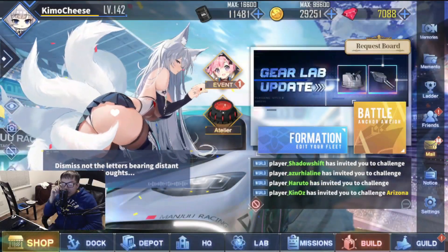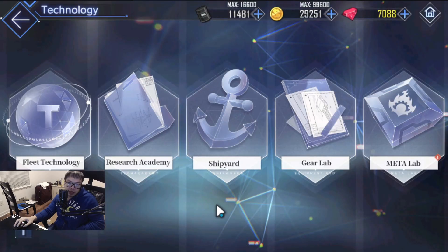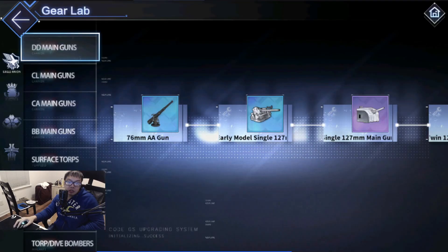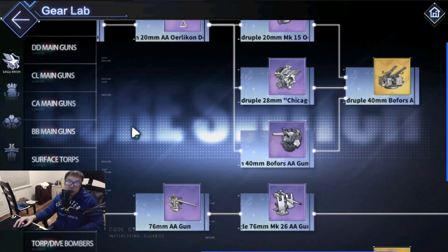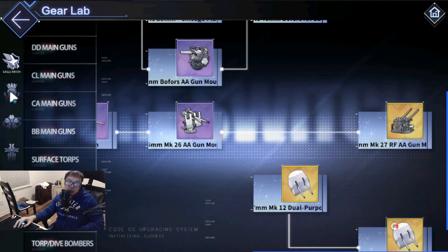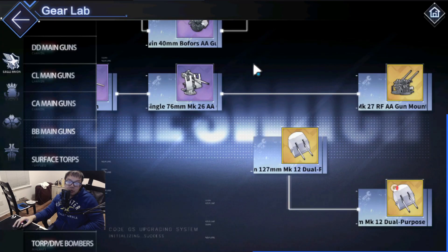Another big update in the game that you guys have probably been asking about for the past three or four days: these new time fuse anti-air guns added to gear labs, one for each major faction — Eagle Union, Royal Navy, Sakura Empire, and Iron Blood. These anti-air guns are a little different and unique in what they do.